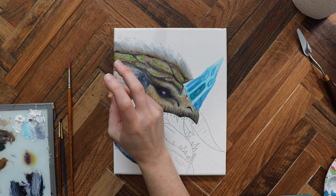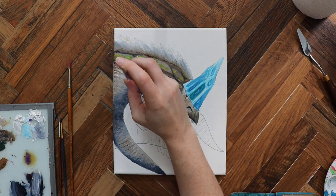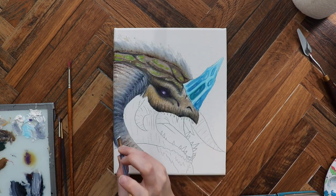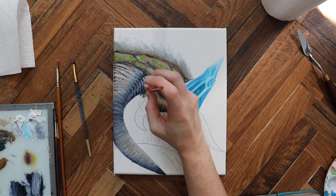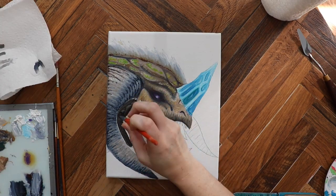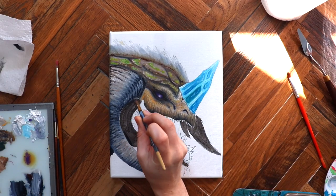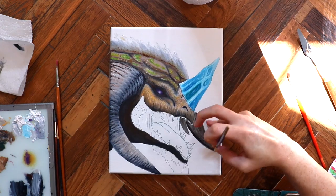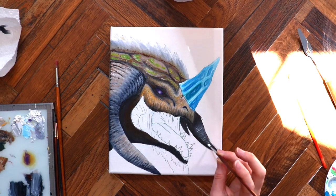Somewhere in here a glare of light was slowly creeping in on my painting and I actually had to stop because it landed on my painting and you couldn't see what I was doing. So I had to stop recording and wait for the light to pass my painting area. You'll see this somewhere in the time-lapse — you just start seeing that little line slowly coming closer and closer to the painting, and then it just disappears really quickly.